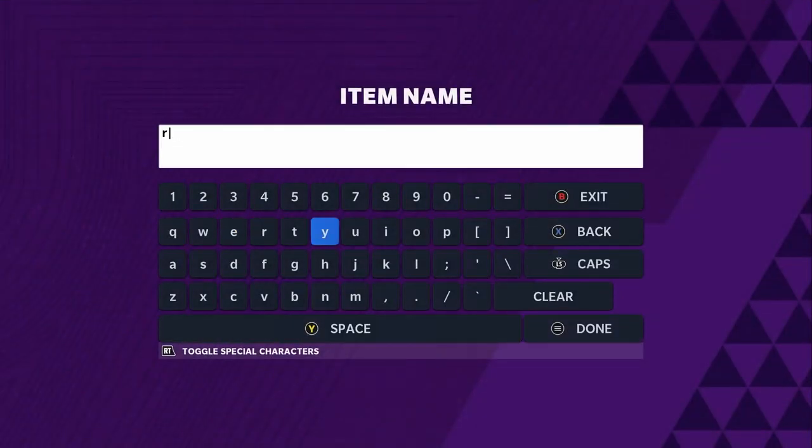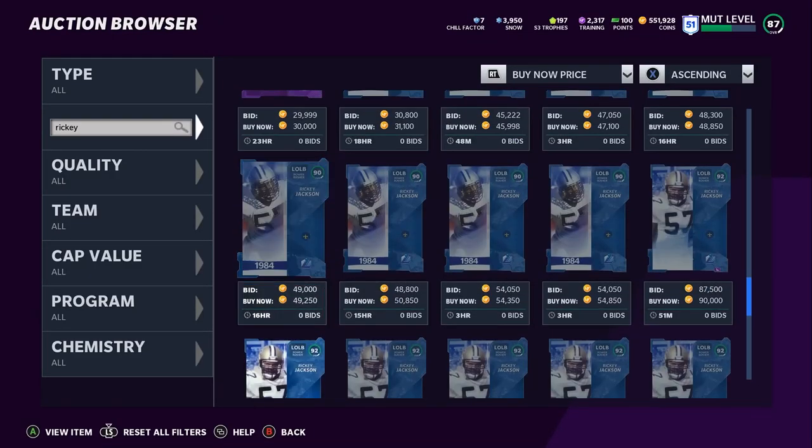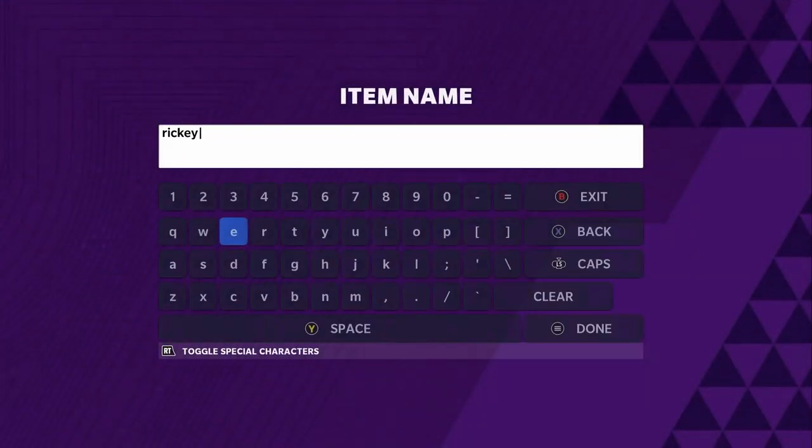Next we have Ricky Jackson, a guy who's been good pretty much all year. His cheapest price right now is 95k — a great deal. Off the rip he has 86 speed, 89 acceleration, 90 block shed, and 91 power move, already hitting both thresholds. The power up solidifies that further: 90 acceleration, 87 speed, and above 91 power move chemed up with pass rush. Pair him with Derrick Thomas and for under 200k combined you're getting two pass rushing beasts.